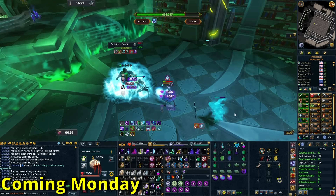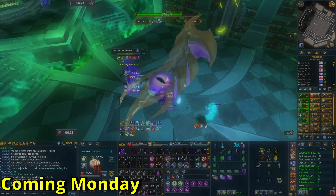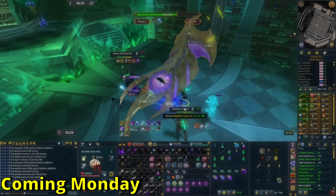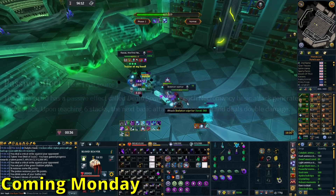The biggest buff coming is to the tier 95 main hand, the OmniGuard. The OmniGuard has a passive effect where every time you do a basic attack, you gain a stack, and once you reach six stacks, the next basic does double damage. This is being reduced down from six stacks down to five.